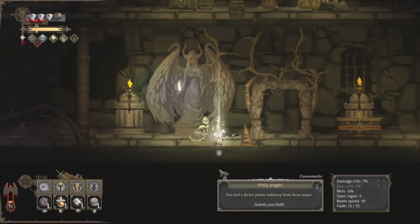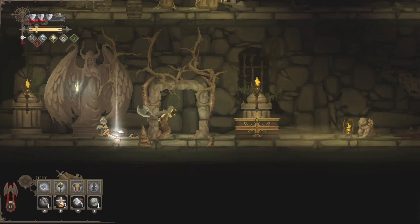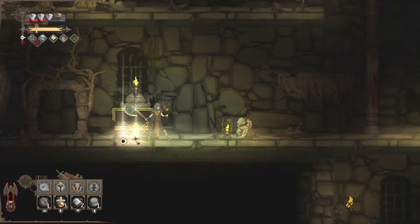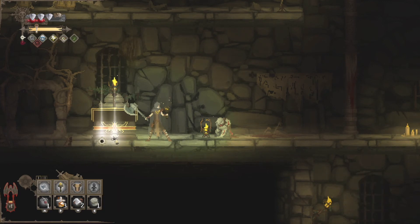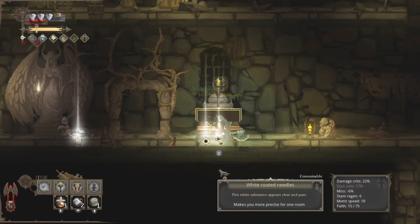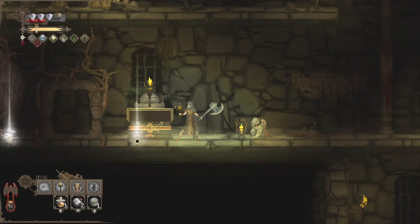He will drop something for us — grants you faith. This is where it's going to get tricky because we already have a full item bar. Here's another chest with even more items. So this is what we're going to do: if I use a needle that's only applicable to one room, as soon as I leave this room it all goes away. So we're going to activate this needle to turn us violent for more stun and damage crit. Here's a white coated needle that makes you more precise for one room — that should lower our miss percentage. And there it is — minus 20% miss.